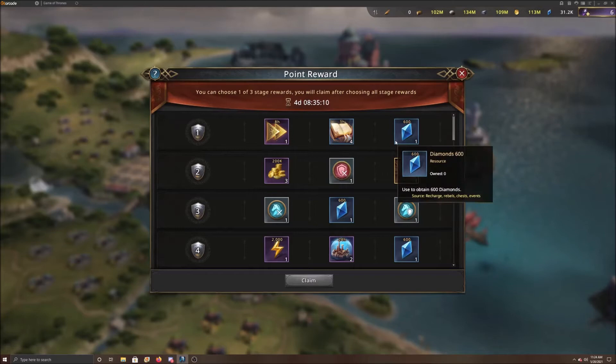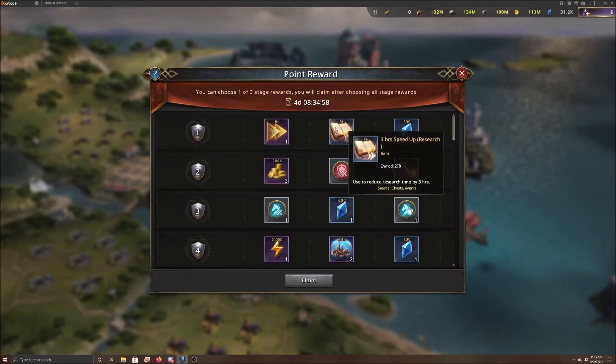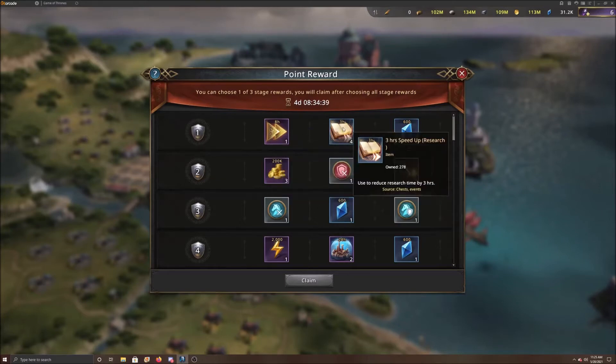The very first one, we have 600 diamonds, we have 12 hours of research speedup, and we have 8 hours of just regular speedups. If you're going for the speedups, 12 hours is better than 8 hours — but the 12-hour can only be used for research while the 8-hour can be used for anything. Everybody's probably got all their buildings at level 25. If you don't, this could be a little more valuable to you, but you're probably going to want the research speedup if that's what you're going for.